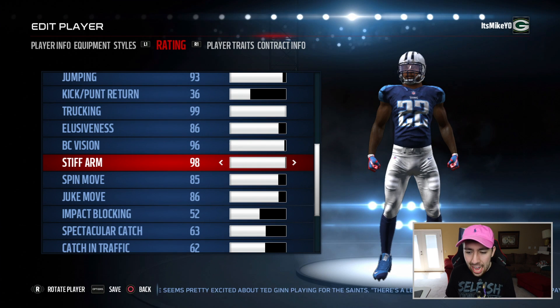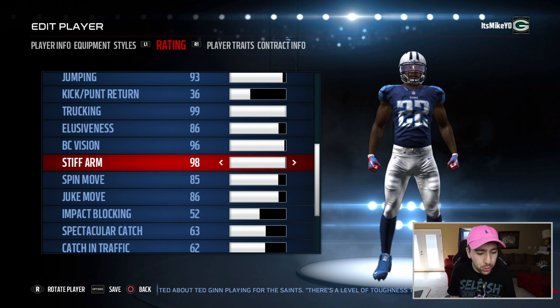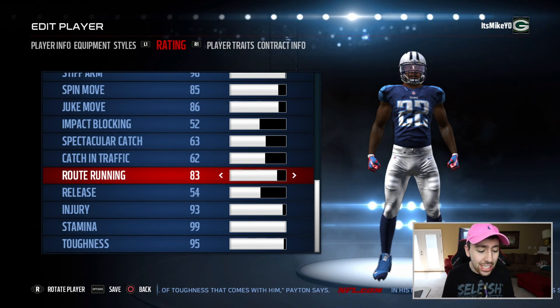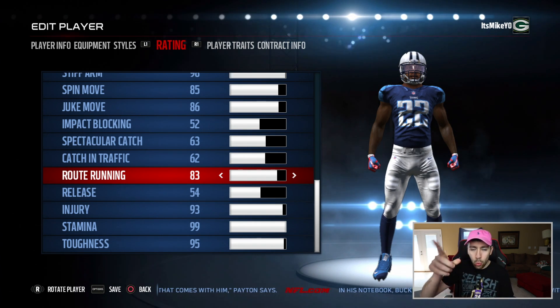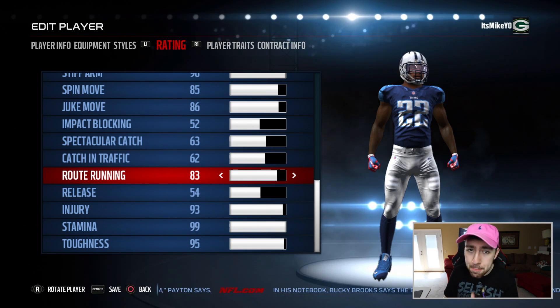I figured every running back has to have one move they're really good at — whether it's a spin move, a juke move, or a stiff arm. So we increased the stiff arm to 98. Last but not least, I touched the route running — I moved it up to 83, because on those little routes where running backs go out of the backfield, if you have good route running they can beat almost any player.